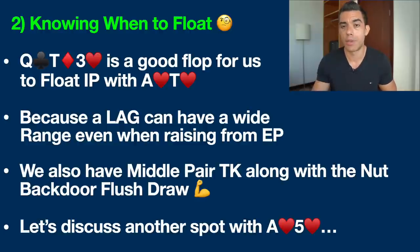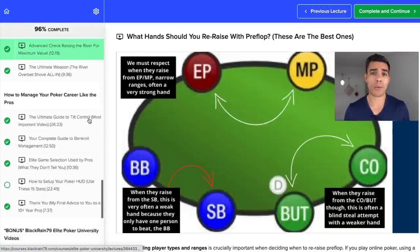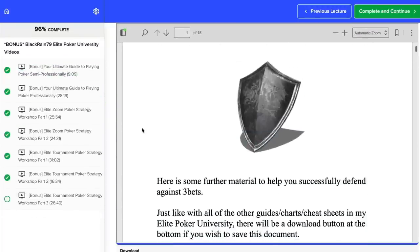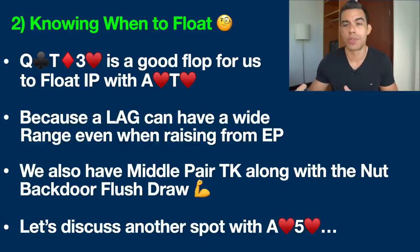We also have the nut backdoor flush draw in this situation. The beautiful thing about suited aces is you always have the ace — so you've got three more additional outs even if this player has a hand like queen-jack, for example. There's still the ace of spades, the ace of diamonds, and the ace of clubs remaining in the deck. We really do have a lot of hidden equity on this board.